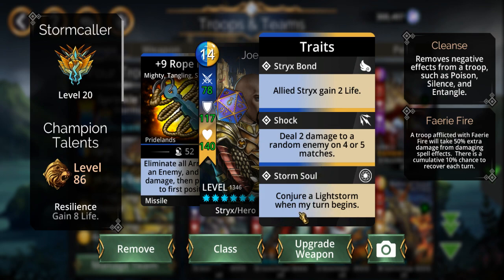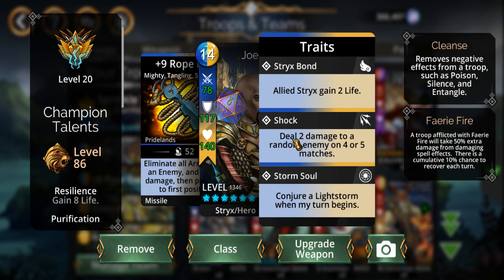Storm Soul — the light storm is returned and you're also dealing two damage to a random enemy. But considering the high-tier content I do with monsters that already have a lot of life and armor, this doesn't really help that much.